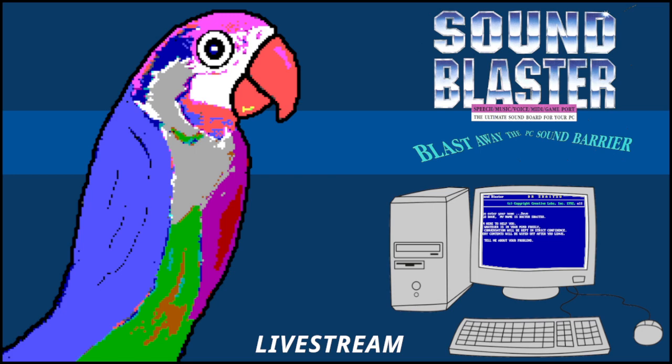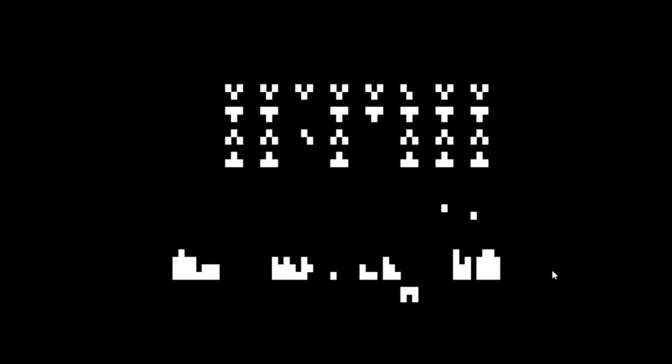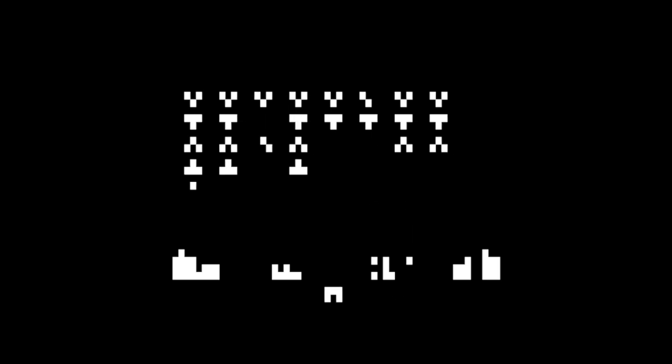Before we get into that, I'm going to start another game that also has history with growing up. What you're seeing here is a version of Space Invaders — a very old version. This was on the RCA Studio 2, a video game console from 1977. It predates the Atari, and it was a very rudimentary black-and-white console.